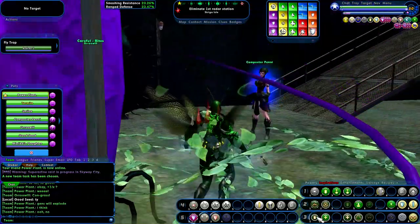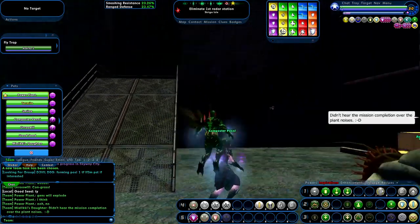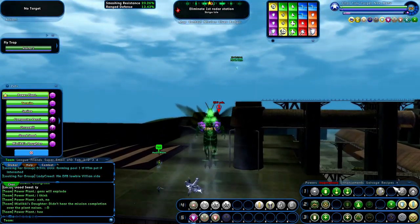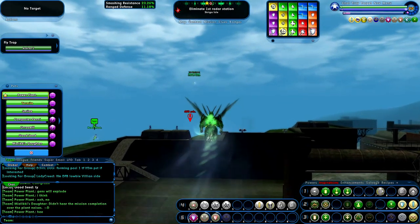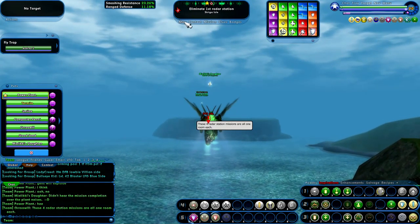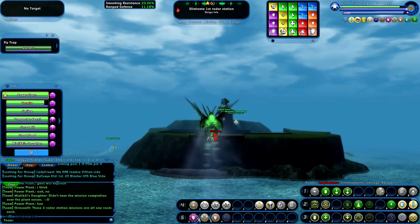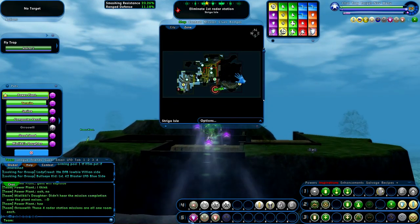We're gonna have to do a series of destroy, eliminate radar stations. There's gonna be four of these, spaced all around this part of the map. Let's see where we're headed. I think it's gonna be mainly taking place around this mountain. Someone's hitting me — I think it was those turrets. So we're going to be mainly around this giant volcano thing.